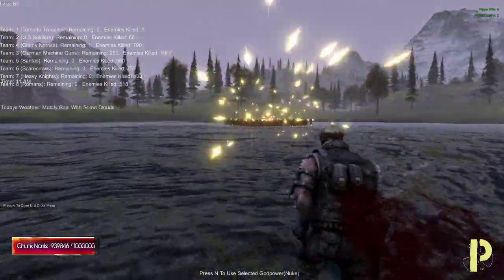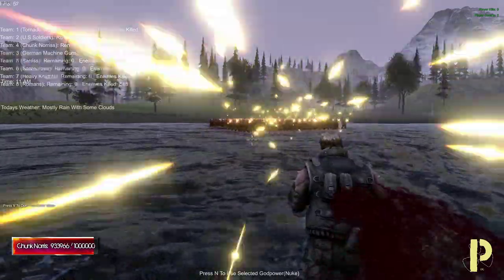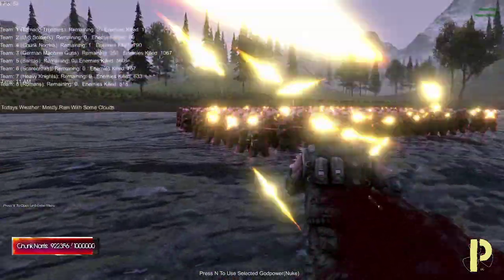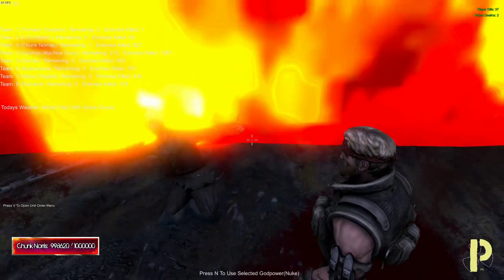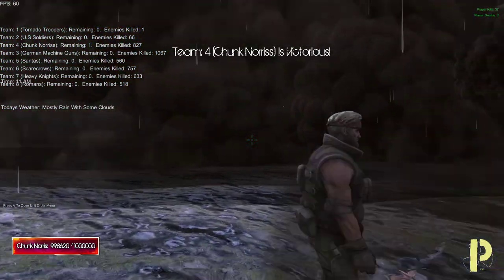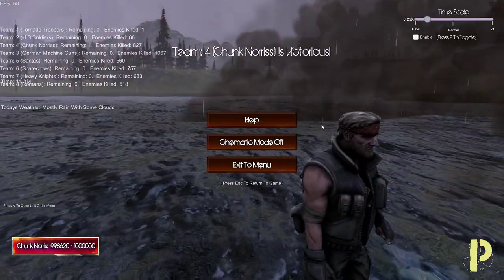Press N to use selected god power — nuke. Right, I can nuke, I forgot about that. I wanna hit some of them. What?! And I just press N. Jeez. Okay, interesting.